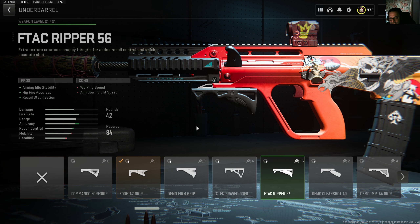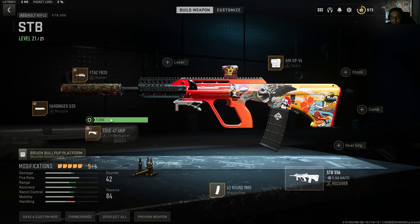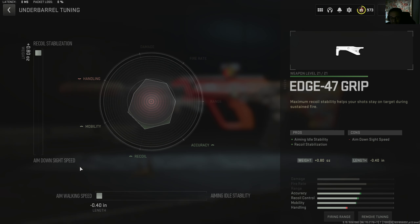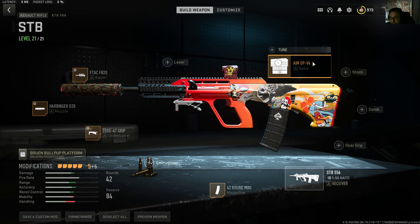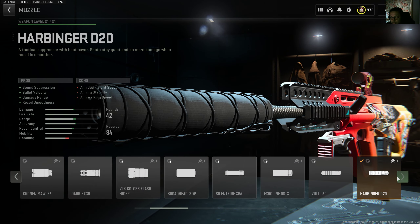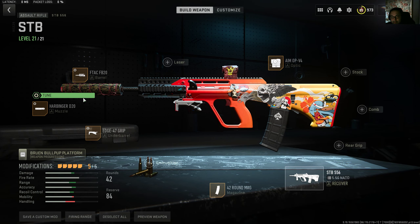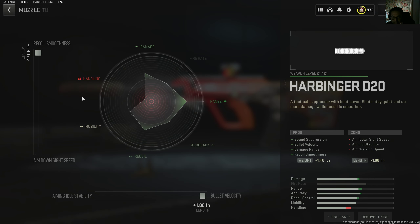I've tried the F-Tech and the River 56 Edge 47 grip — the Edge 47 handles this gun's recoil better than the F-Tech, so you've got to go with that one, tuning towards recoil stabilization and walking speed. You've got to go with the meta optic as well — the AMO PV4, been there since Season 1. The Carbinger D20 is the one to go with for the muzzle; the 9 Mono doesn't work.